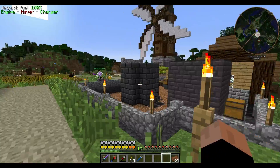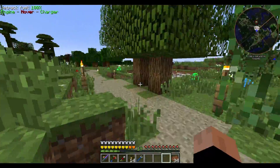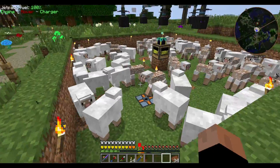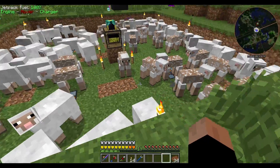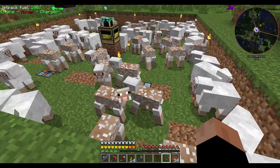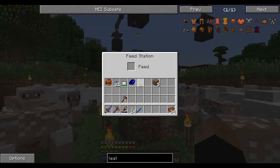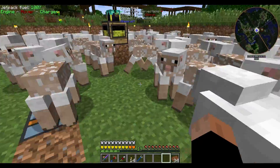Yeah, so first off today I wanna show something off. Look at this. This uses shears to shear the sheep that are actually walking on top of it. Not the most efficient way to do this, but it works. I need some more feed as well.